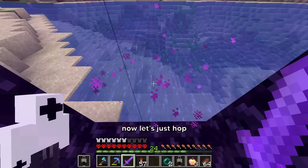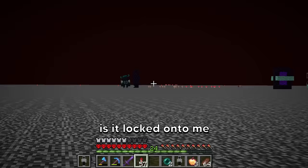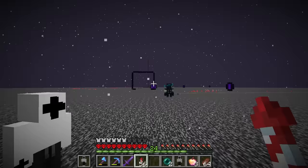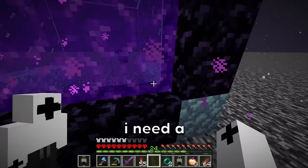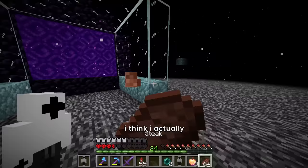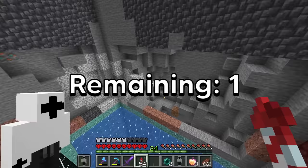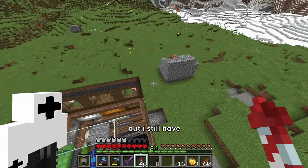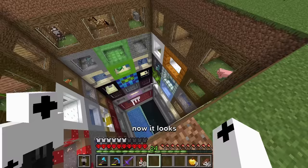Now let's just hop through this portal. I see it over there — is it locked onto me already? I want it to follow me over here. Did it go through? I think I actually just caught the warden. I see it. And now I've collected every single mob in Minecraft. But I still have one problem — it doesn't look very good. And now it looks a whole lot better.